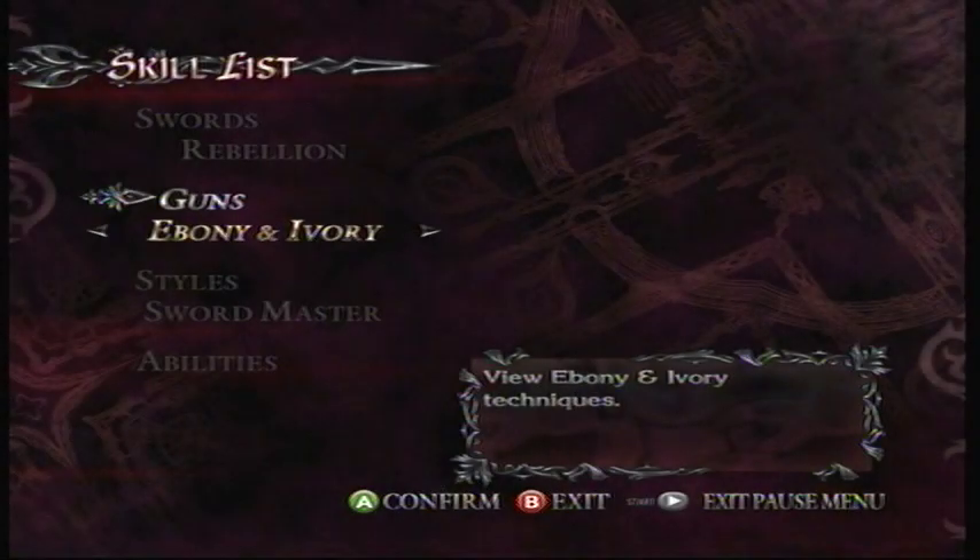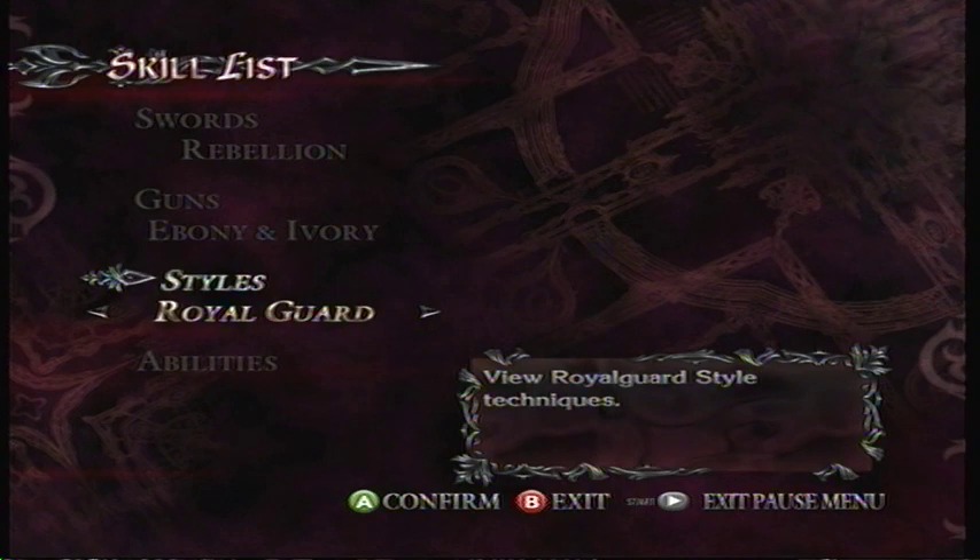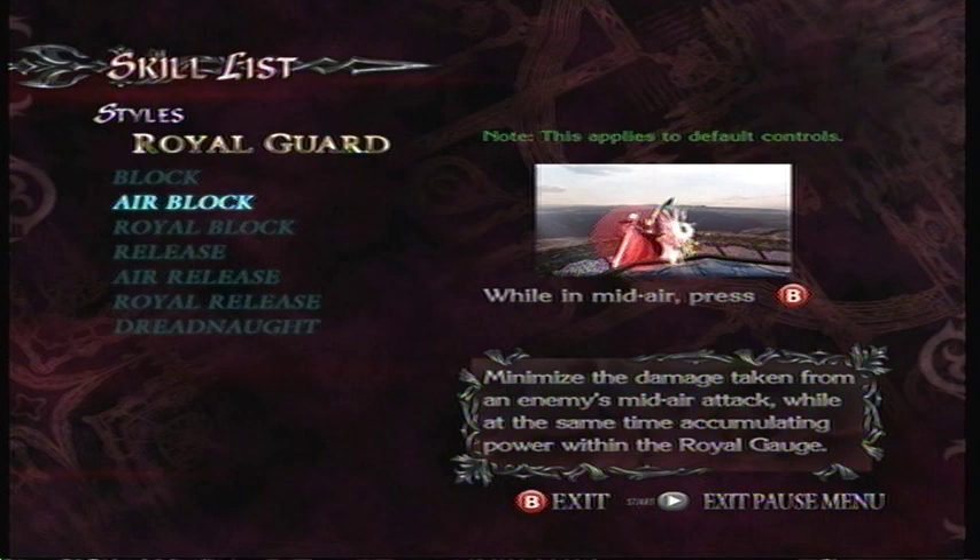Yo what's up guys, this is Mushy from Mushy Studios and I'm here to show you how to do the DMC4 Dreadnought Costume Glitch. To start things off you need all the abilities in the Royal Guard class — you need all these little buggers right here.